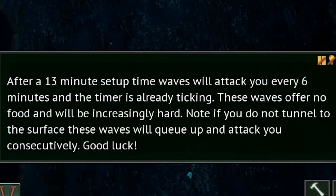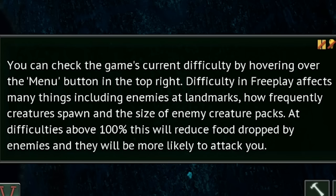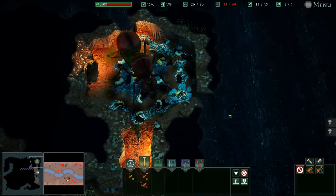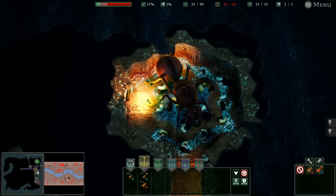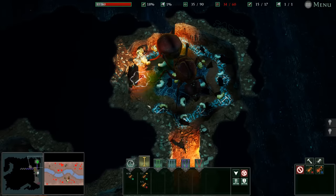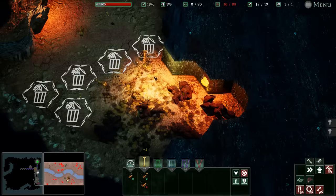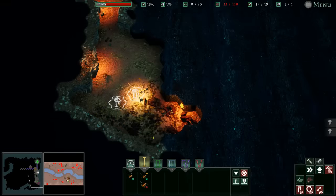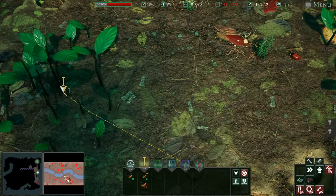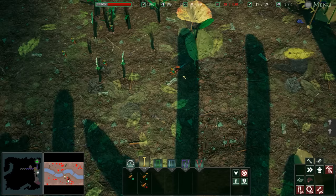After a 13-minute setup time, waves will attack you every six minutes. Okay, that's a little bit scary but we knew this going into it - we knew what we signed up for. We knew the risks when we joined the ant army. So we're gonna upgrade the size of our waste dump, and it looks like we're going to need to get a little bit more food.